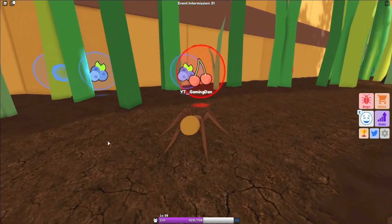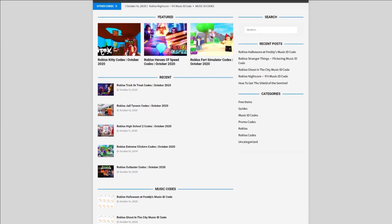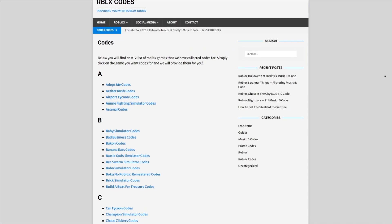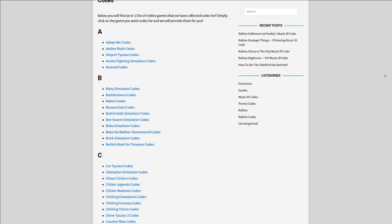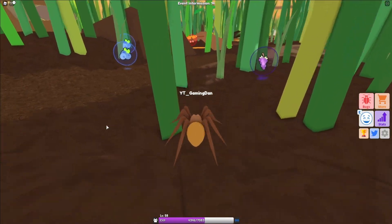Before I start, I need to tell you all about rblxcodes.com — that's my Roblox code website where you guys can find game codes and music codes. There is tons of stuff in there that you guys have to check out. Overall the site covers over 300 Roblox games, so if you guys need a code for a game, it will be there. Let's go ahead and get into this video now.